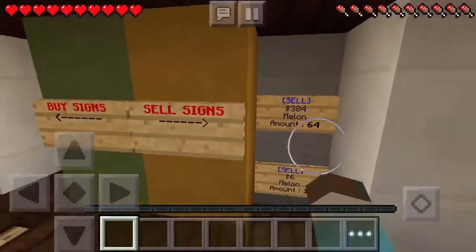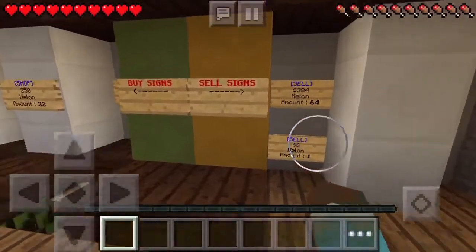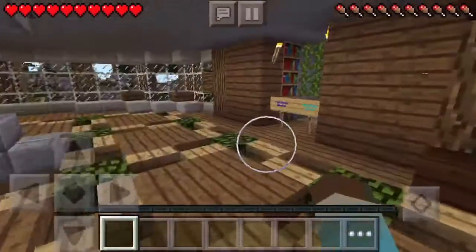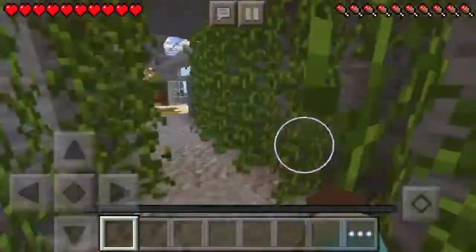It has about 8 gigabytes of RAM to support the server and 60 slots. Right here you can sell items — right now there are pumpkin pie and food items available, and over there are blocks.